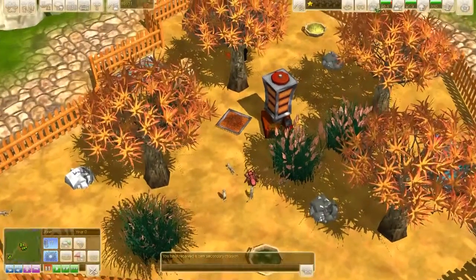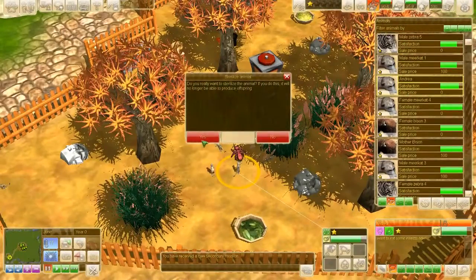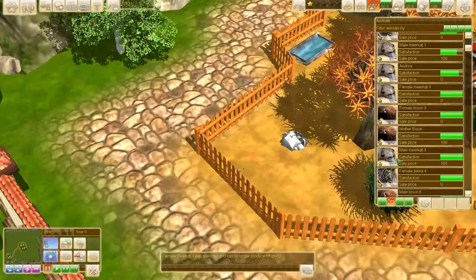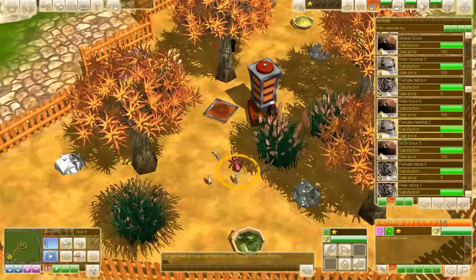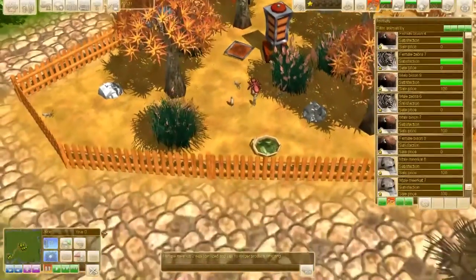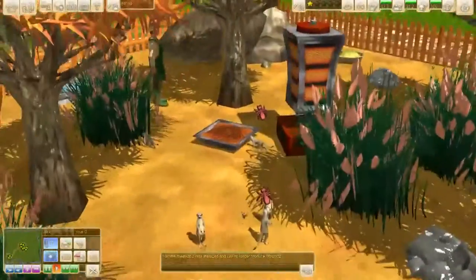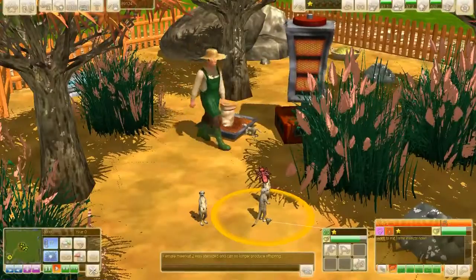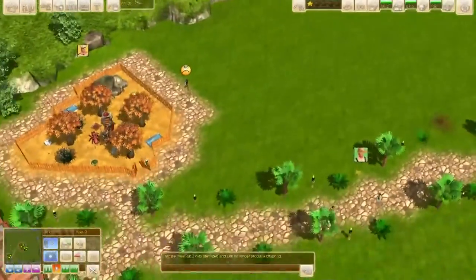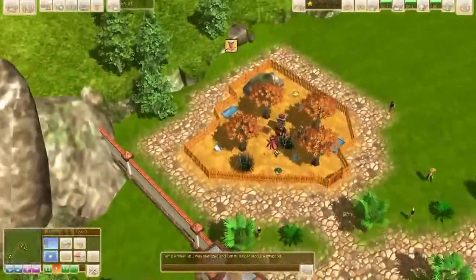I'm going to pause the game and set all the female animals to sterilized — not fertilized, that's a whole different thing, sorry guys. That's done. I don't want any babies of these animals because sometimes they can have up to nine babies, which is pretty annoying and they aren't worth anything. It's so small and I just built the next enclosure right here, so it could stay here.